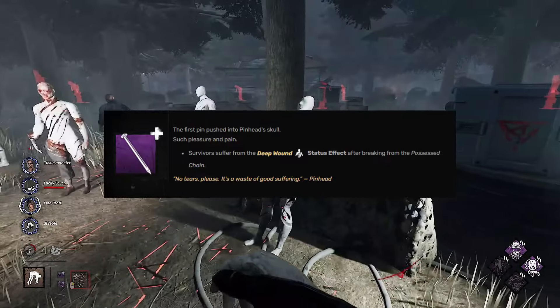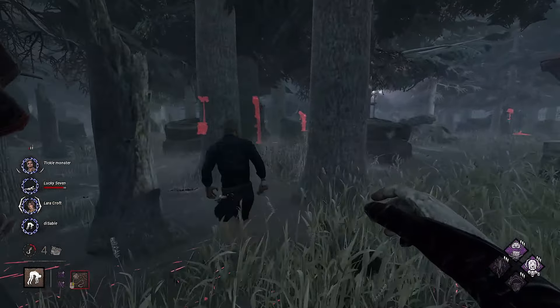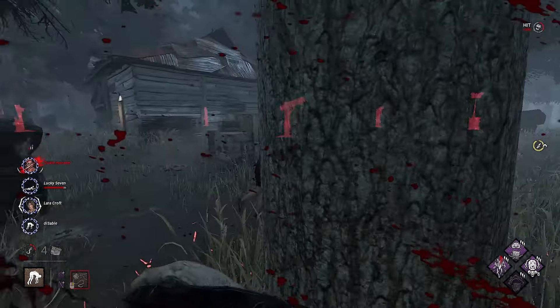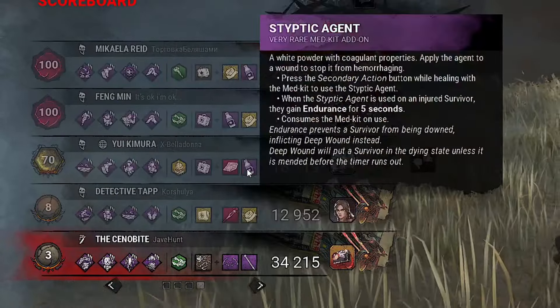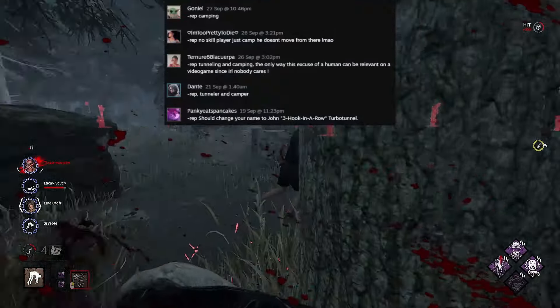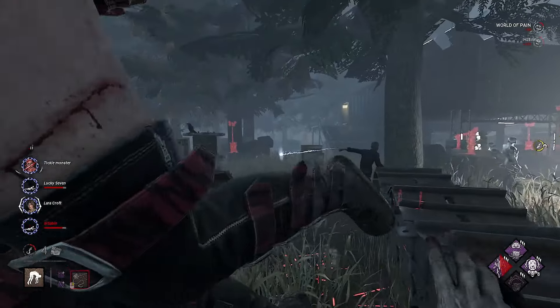When you hit survivors with a chain, they will be afflicted by Deep Wound. Deep Wound is going to remove any endurance status effect. In the first match, you will see how I heavily countered a survivors team with three Off the Records and Sipticks. Also, when I was recording this video, I got a lot of angry survivors on my Steam profile, so you will see some salty survivors too.